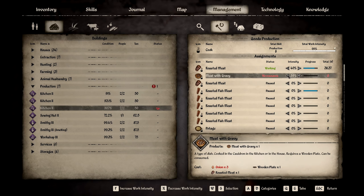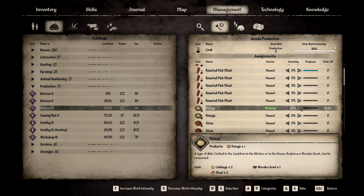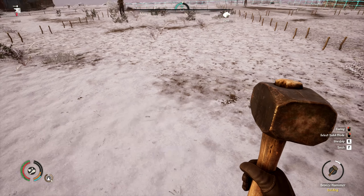Put you on pottage for now to get this cabbage used up. And you are also out of onions. I think my other kitchen is just making stew, so I'll put that one on pottage as well.